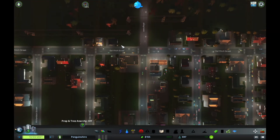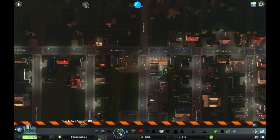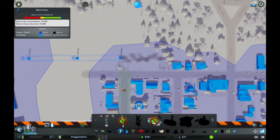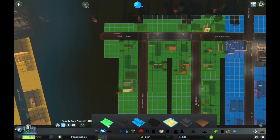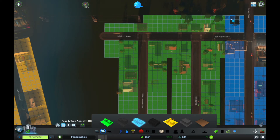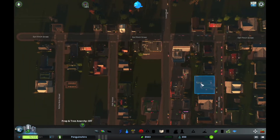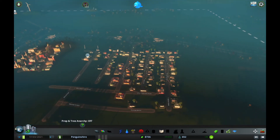Let me just bulldoze some of these electricity pylons. Let me just take a look at our power map, so we can bulldoze that and that. Let me just fix some of this zoning as well, just so it's not all weird. And this is looking like a brilliant start to our city.